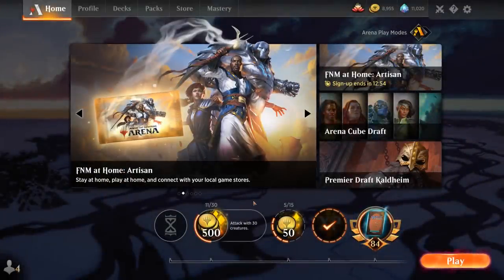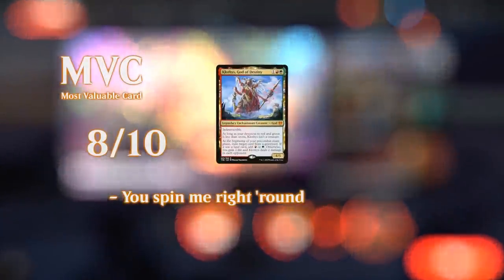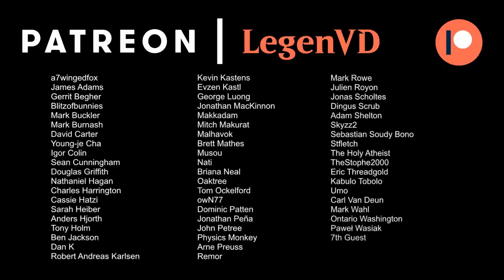Overall, 5-color Niv is a pretty fun mid-range controlling deck in the format. It can struggle against more linear decks that can quickly kill you if you don't draw the right interaction, since it does take a while to get set up and find all the colors of mana to cast powerful spells. But once you get to the mid to late game, the deck can do some very powerful things. That's going to do it for today's gameplay — thank you for watching, hope you enjoyed, and as always have a nice day. I also want to thank all my patrons, and you can become a patron yourself at patreon.com/legendvd.